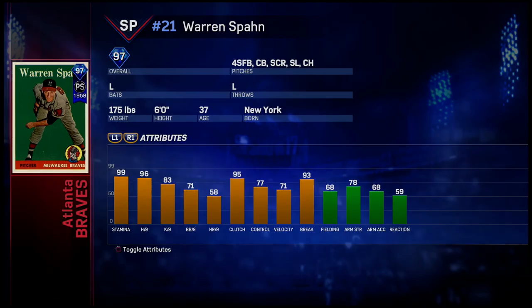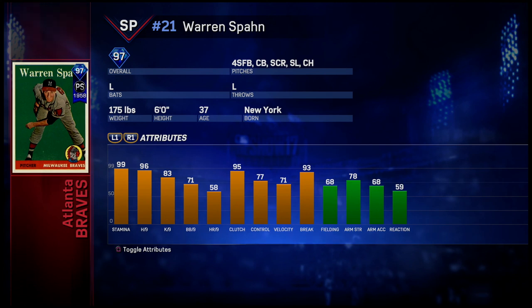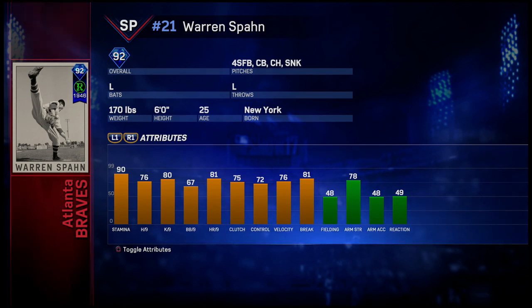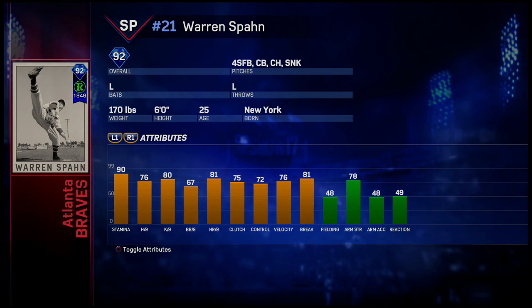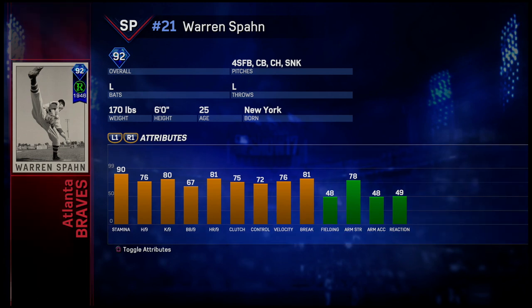The 97 card is clearly better overall, so I might eventually go ahead and pick that one up because I do want to use Warren Spahn. For now, we've got the 92 rookie series card and we'll try him out. He'll probably have a debut game sometime next week, as we have some other players and gameplays planned. Let me know what you think about these cards and if you've used them. Thanks for watching!